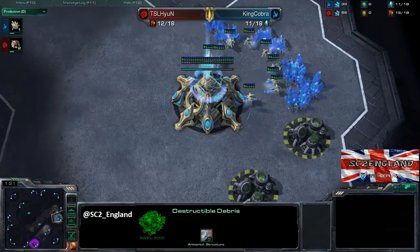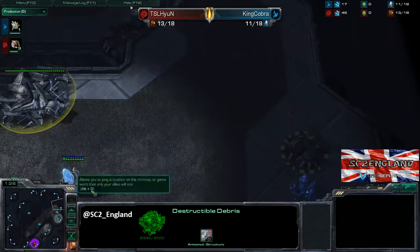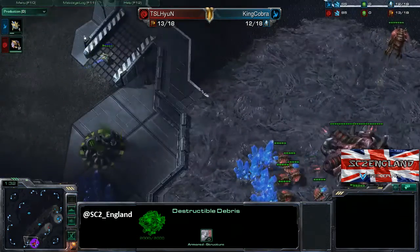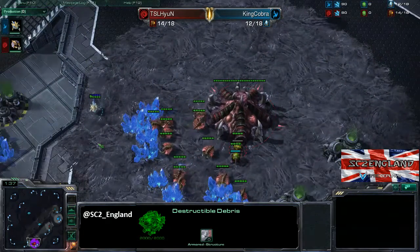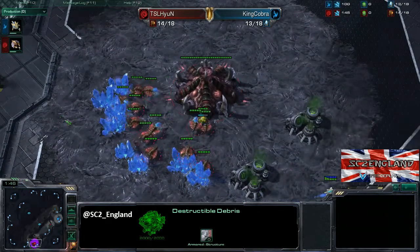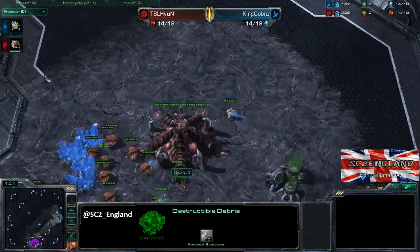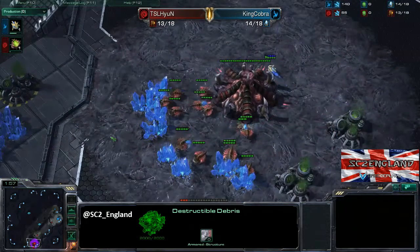Cobra is a game down — he needs to take a risk, but not too much of a risk, because if he loses this he's out. Hyen is in a more comfortable spot: you're a game up in a best of three, if you lose this you go to game three and you're fine, if you win you're through. That is really the best psychological spot you can be in, and Cobra knows he has to win this to stay in.